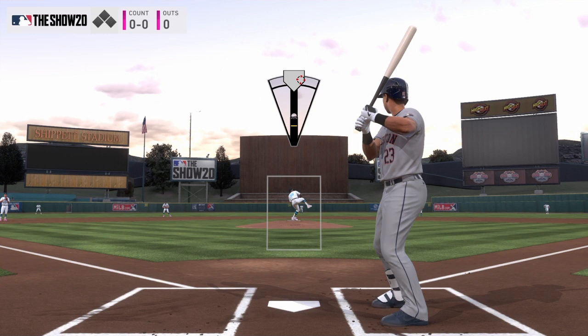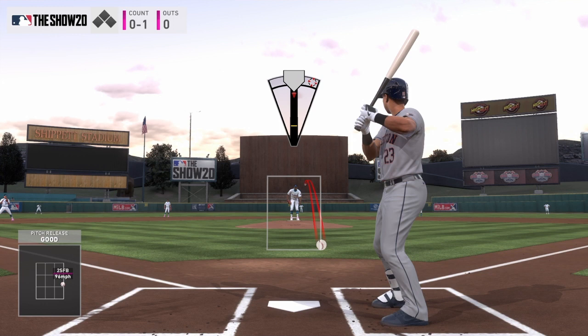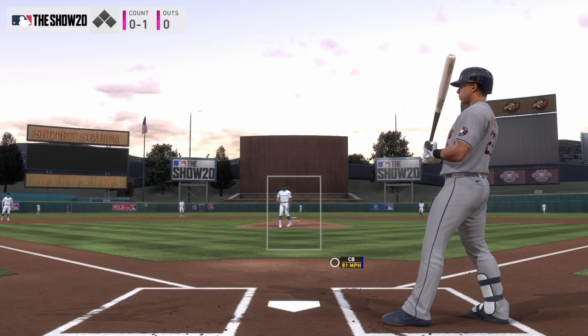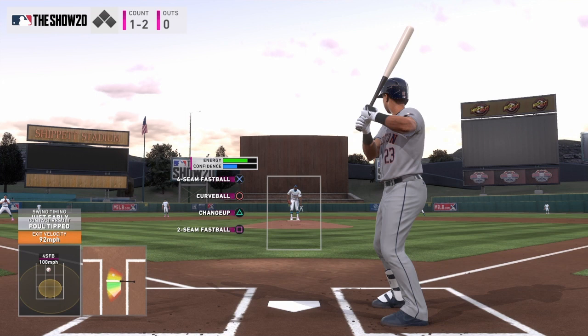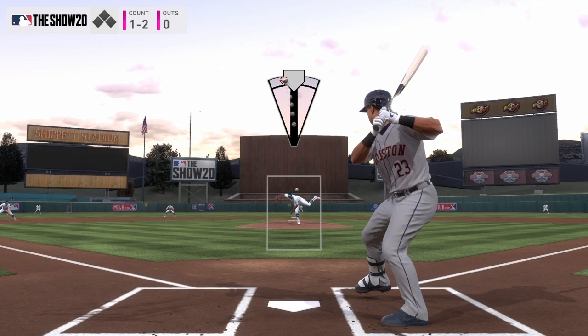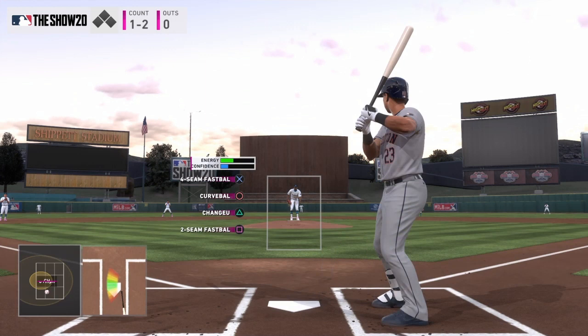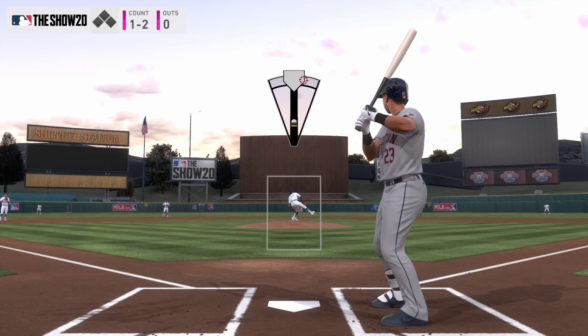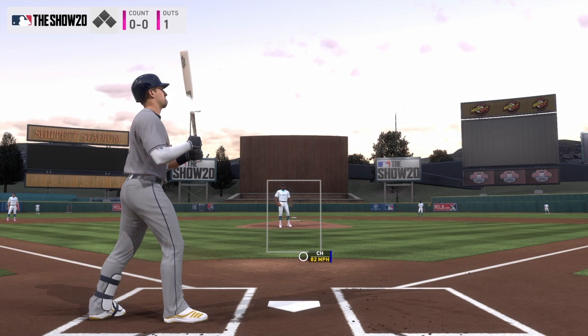If you're going to leave stuff over the middle of the plate, there's nothing I or anybody else can tell you that will stop it — it's just going to happen, everybody does it. When it does, don't get too frustrated, stay composed, and pick up your opponent's tendencies. If they're taking first pitch a lot, put stuff on the black, get ahead in counts, make them swing the bat, make them make the mistake. That's the biggest thing — make them make the mistake, stay composed, and keep firing stuff in there.